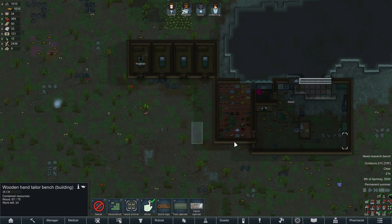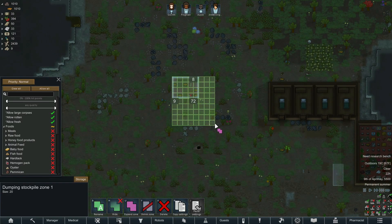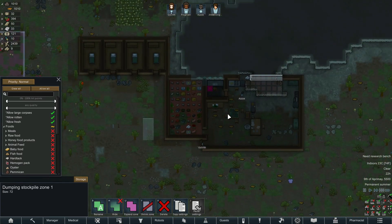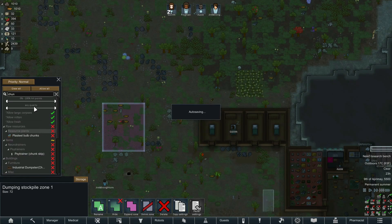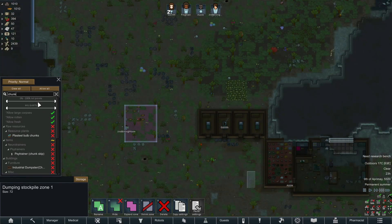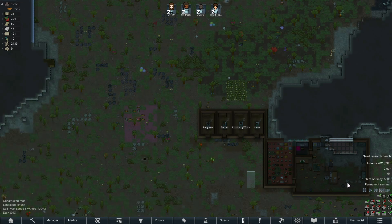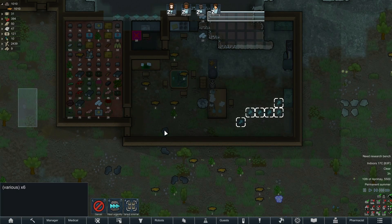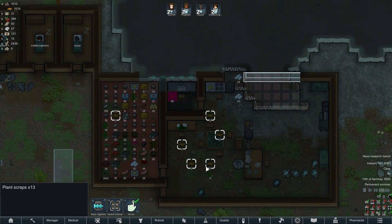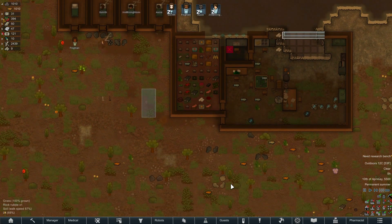We still haven't built this thing - our dumping stockpile is actually not big enough. I would like this to hold chunks - it should hold the stone chunks etc. I don't want any of these chunks in the building so they need to just pull them out. Pull it urgently when they wake up, someone can do it.